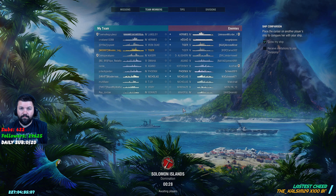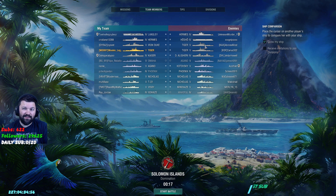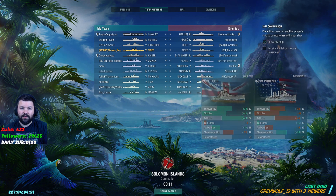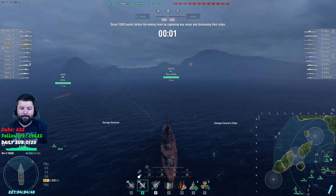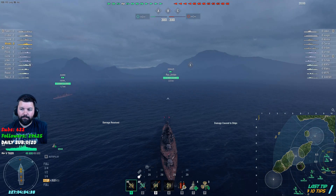We are top tier, playing against other Tigers and a tier 4 — those aren't a problem. The CVs aren't a problem, we have AA. Battleships aren't really a problem either. It's the cruisers that are going to light us up and the destroyers that are going to torpedo us. You want to start out with HE every time, and as soon as a DD is spotted, you blast that DD — DDs need to go first.